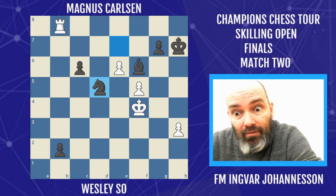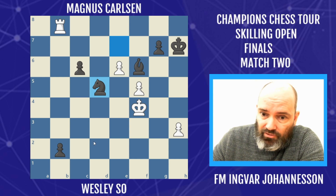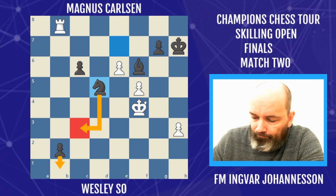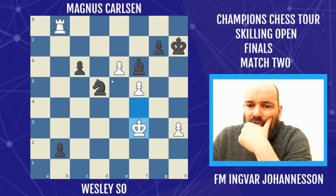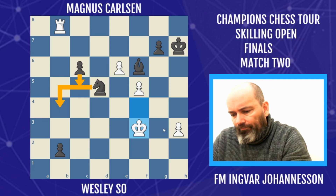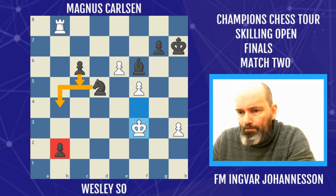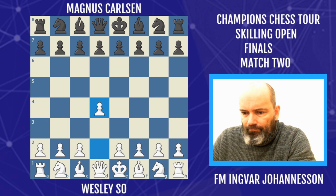Magnus wins the first game with the black pieces on his birthday — looks like it might be a fairytale birthday for Magnus. Or will it? The resignation is obvious: knight c3 is coming, followed by b1 queen. Even c5, knight b4 to block — but white can't do anything. This pawn is simply going to queen. On to the next one.